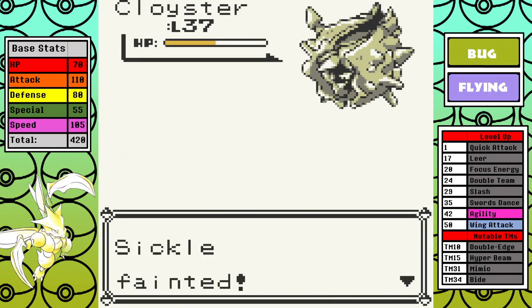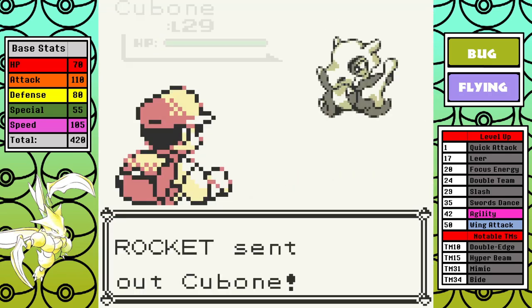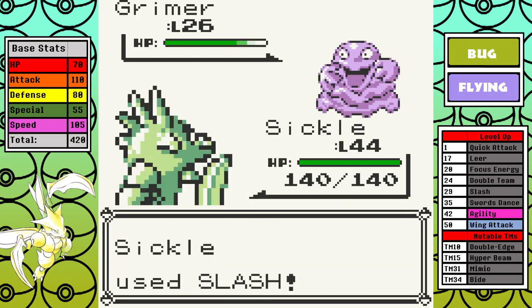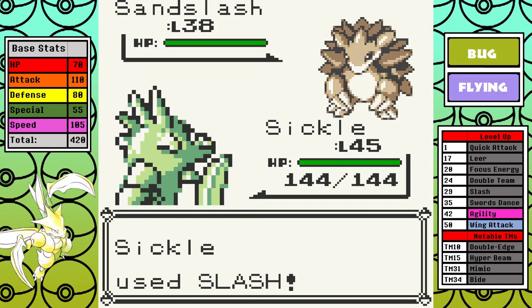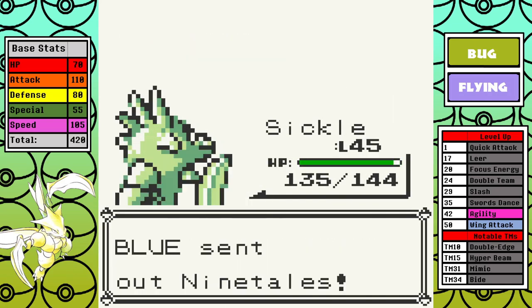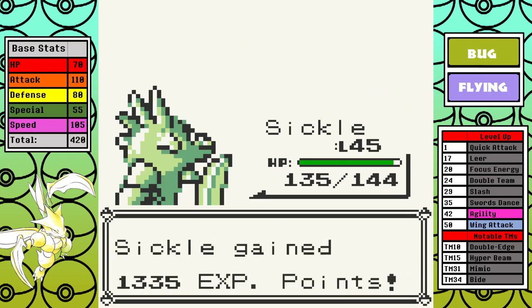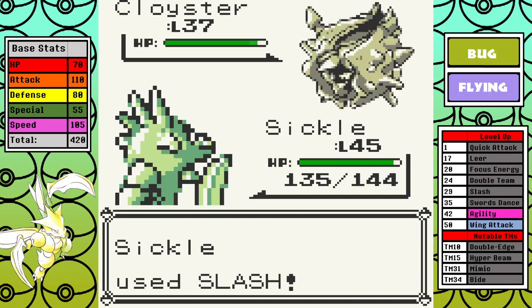Next up is Cloyster, and this is where it starts to get problematic. High defense means it can take three Slashes, and it introduces another one of Scyther's weaknesses with Aurora Beam. Since I've already taken some damage I just can't outpace it and I lose this attempt. After a couple more tries with the same result, it's clear I can't get past in my current state. I decide the most efficient thing is to go level up a little bit. I crush some grunts, get up to level 45, and let's see how that changes things.